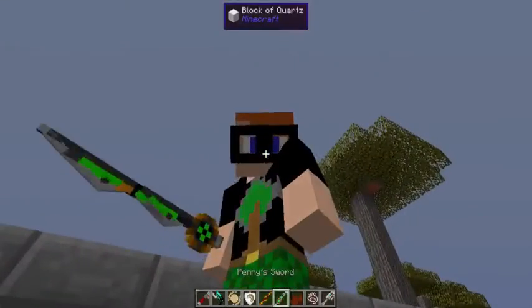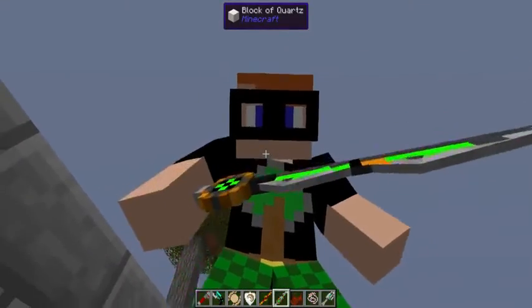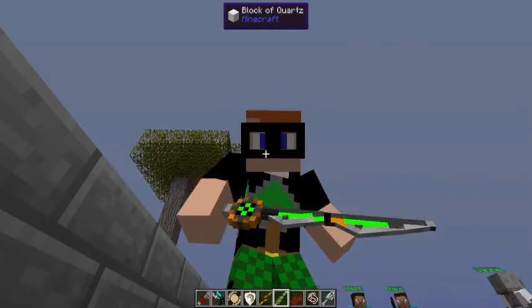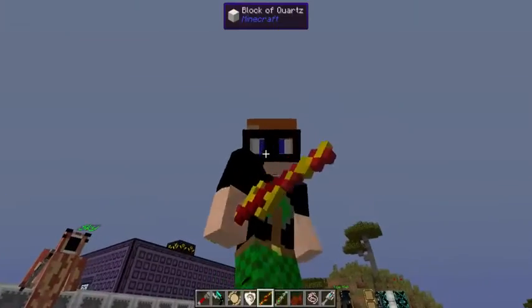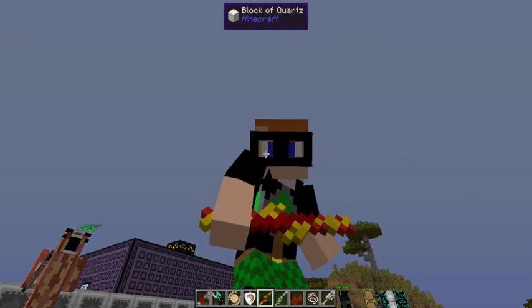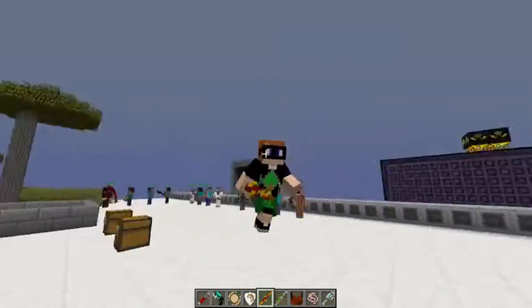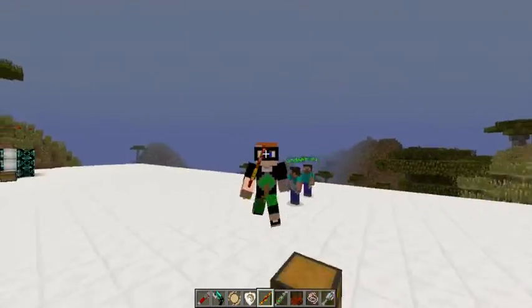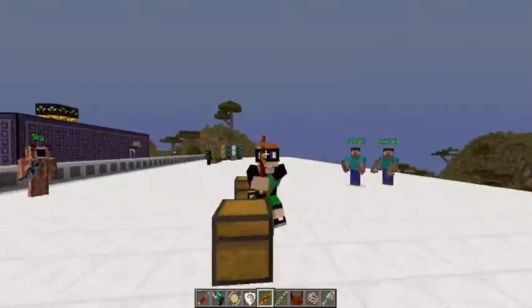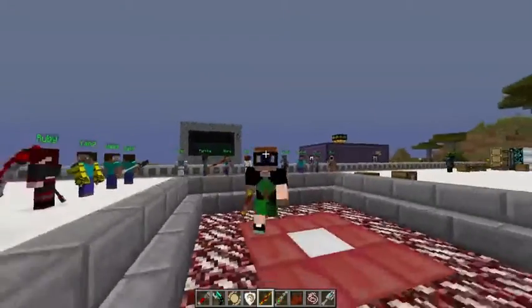Next we have Penny's Sword - currently the only thing they did is give it a 3D model, which I think looks amazing. Then we have Sun's Weapon. In future updates, this will become Gun Chucks, so look forward to that.